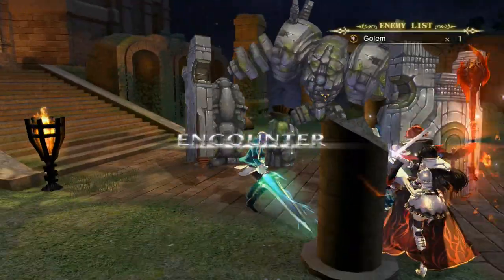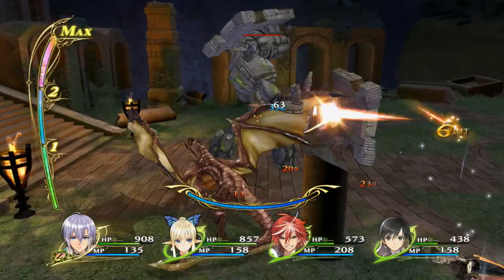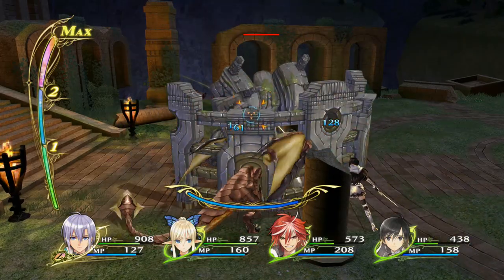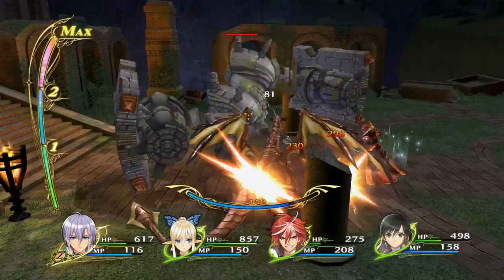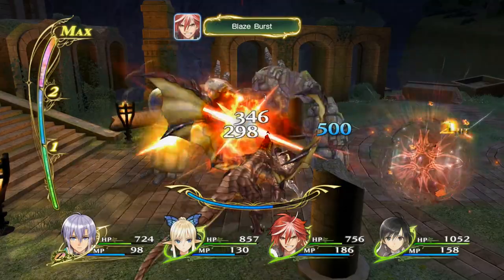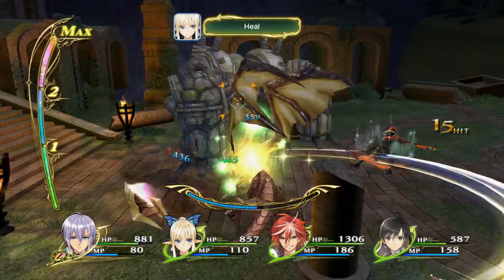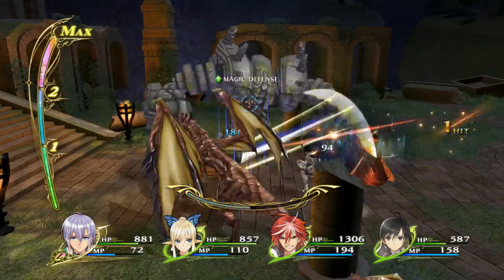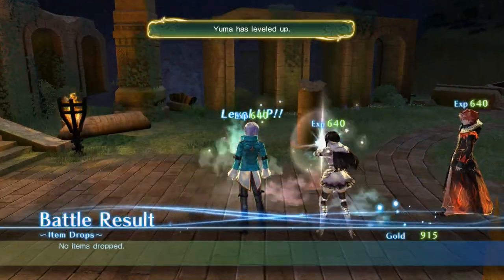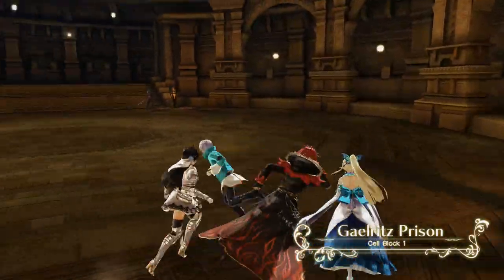Kirika's doing a pretty good job of healing. We did much better that time. Sonya's a little low on health, but overall we're good. Kirika, Yuma, and Sonya leveled up. I think we're still a little bit lower leveled than I would like. I only spent about an hour farming — I know I said I'd spend like two.